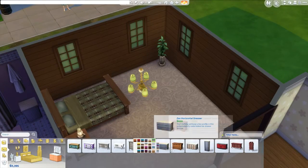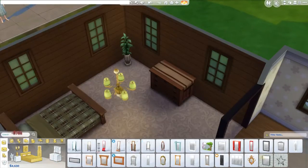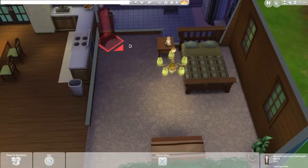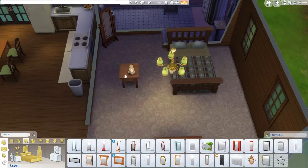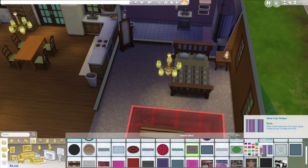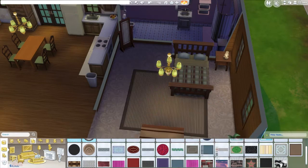I haven't playtested this house, but I don't think I ever even turned on move objects, so you shouldn't have any issues with it. I am slightly worried about that towel rack next to the shower in the master bathroom, so let me know if that doesn't work. I did put a double bed in her room even though in the game I don't think her bed was a double bed — I put a double bed in there just in case you want to play with her as an adult.